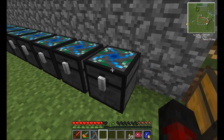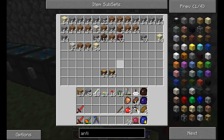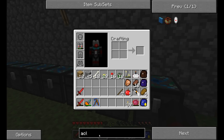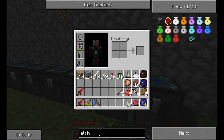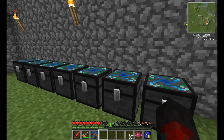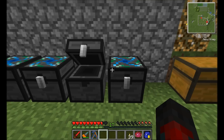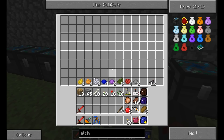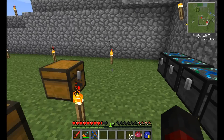I've upgraded these chests here to these nice alchemical chests, which took a diamond a piece. So a diamond, I had some leftover covalence dust for making the divining rods, so I used up some of that — just some iron, some stone in the chest, and some diamond. It makes these huge chests because I was running out of room, mainly in this storage here. That's just a bunch of colored dyes.